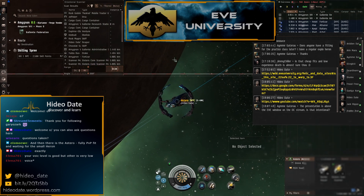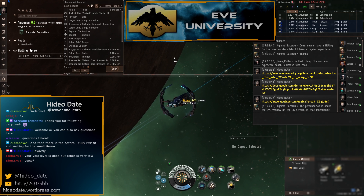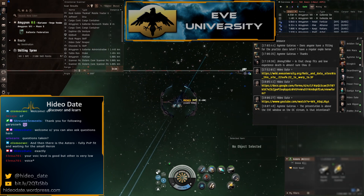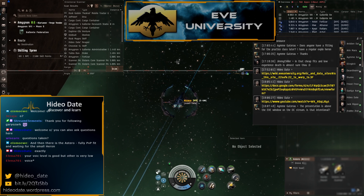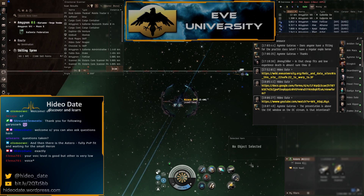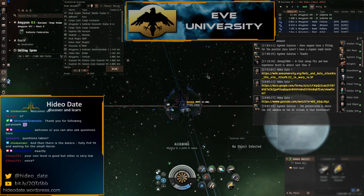It's also a way to get into PvP: you can do exploration and then go further, do an Astero, a Stratios, or a T3 cruiser, and maybe be a hunter yourself for a change. This ship is also fit for an actual tank and actual damage.